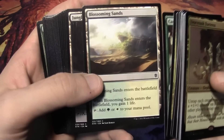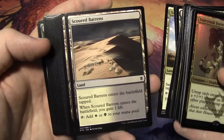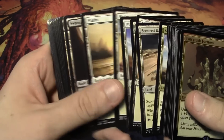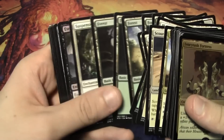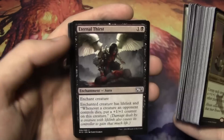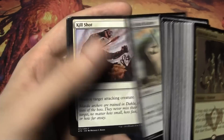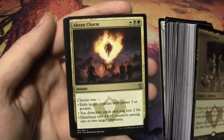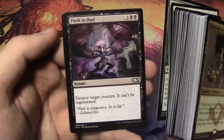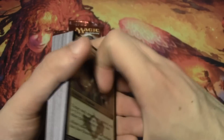For lands, we have Blossoming Sands, Jungle Hollow, Scoured Barrens — our fixing forests — and then our basic Plains, Swamps, and Forests. For our non-creature spells, we have Suspension Field, Eternal Thirst, Abzan Banner times 2, Killing Glare, Abzan Charm, Dragonscale Boon, Hunt the Weak, Flush the Dust, and Incremental Growth — which is really awesome. So that is our 60-card deck.